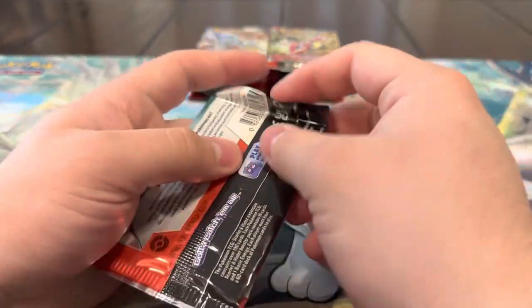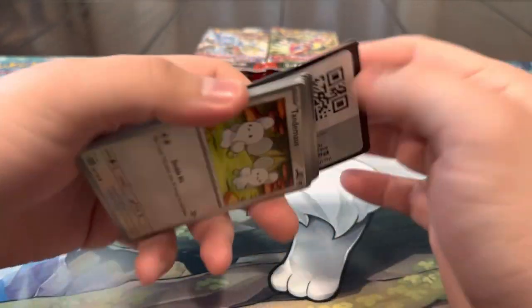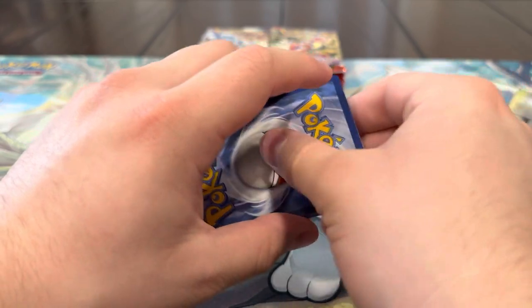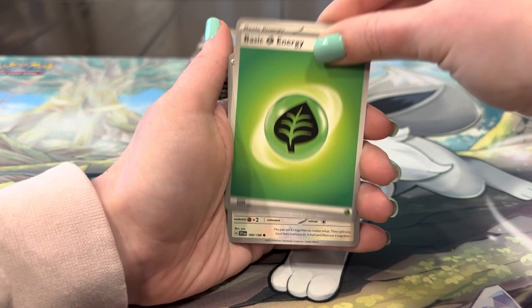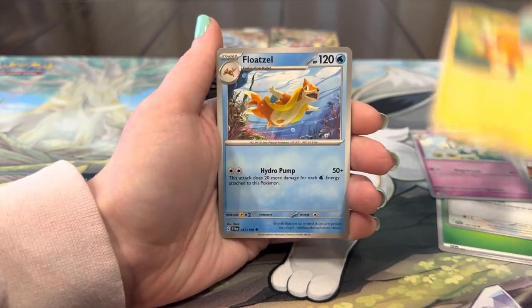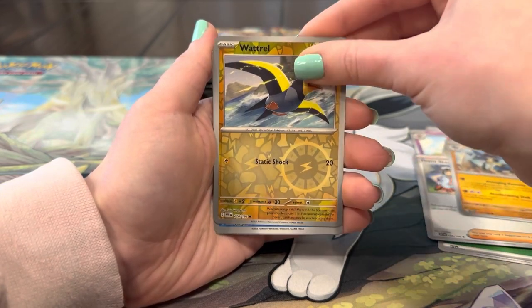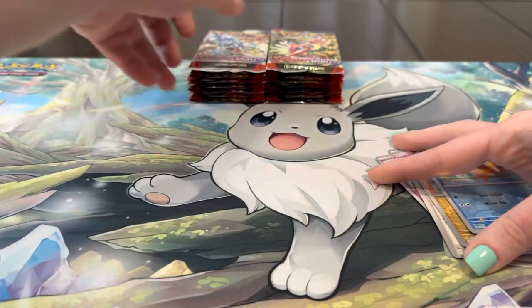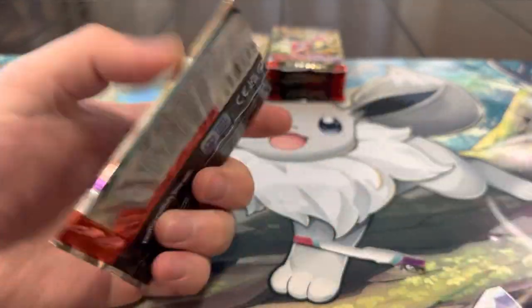Honestly, if we can get one really good card we don't have, that's it — I'd be more than happy. The Gyarados or the Great Tusk would be more than enough. Oh, Tandemaus — very nice! This Tandemaus is about to be very lucky for us! We got energy, Tandemaus, Pawmot, Pawniard, Fuecoco, Floatzel, Team Star Lucario, Watchog, Weavile — and oh, it let me down.